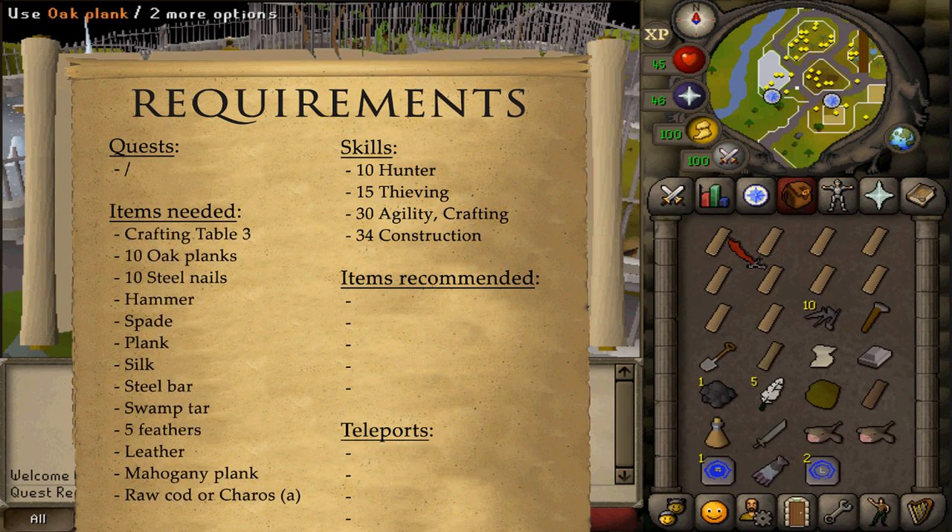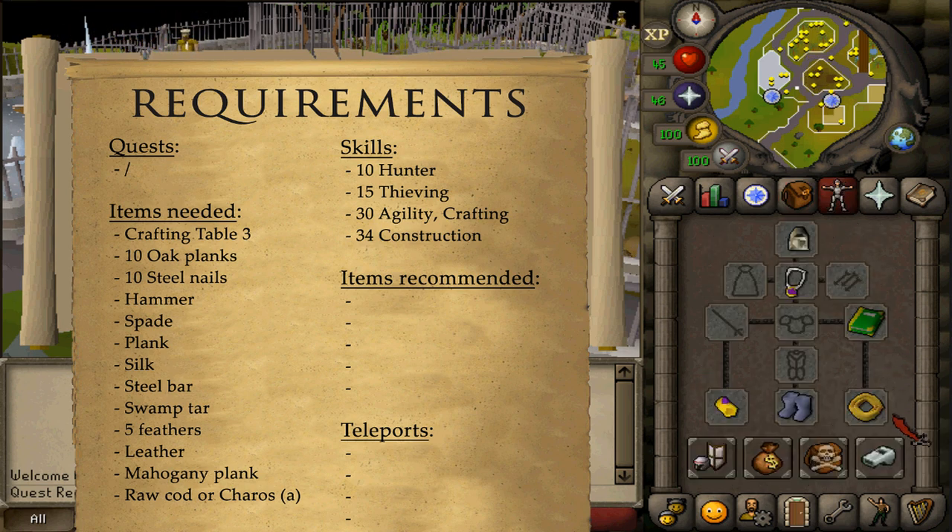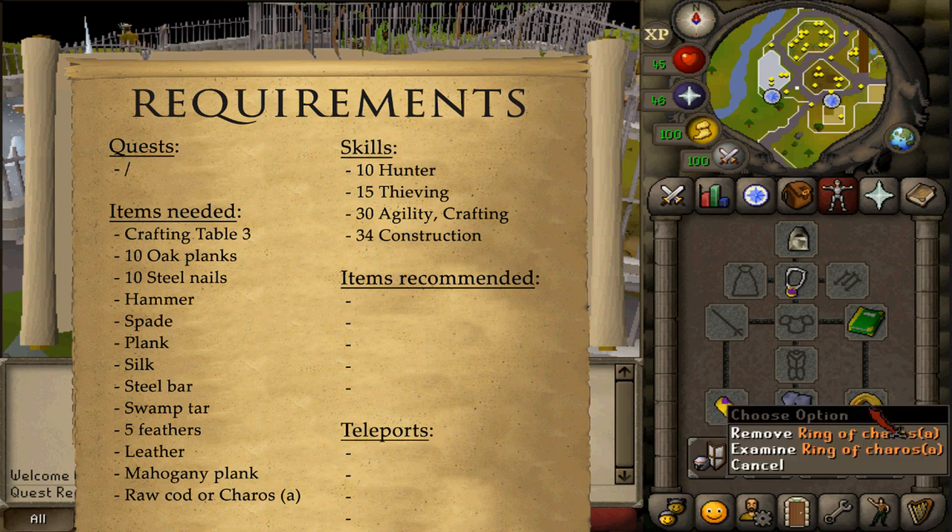You'll need a Crafting Table 3 in your or someone else's POH, 10 Oak Planks, 10 Steel Nails, Hammer, Spade, Plank, Silk, Steel Bar, 1 Swamp Tar, 5 Feathers, a Regular Leather and a Mahogany Plank, as well as a Rock Cake or a Ring of Karas A.